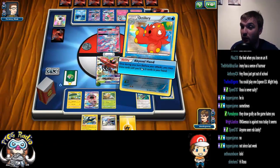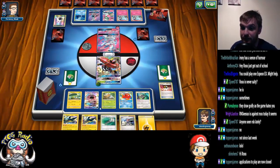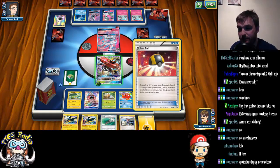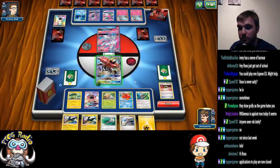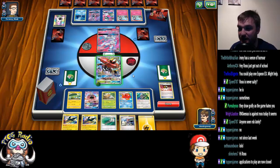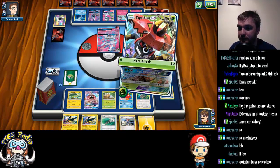We're then going to use Oranguru because we probably won't get another chance. There's the Vika Vault. Can we Abyssal Hand into a Candy? We cannot. We don't have the energy for next turn, but we got Octillery. We can Skylar for an Ultra Ball next turn.